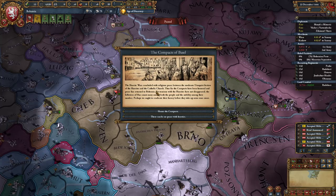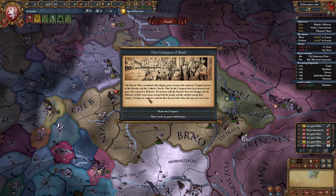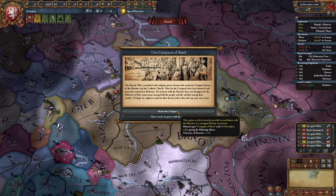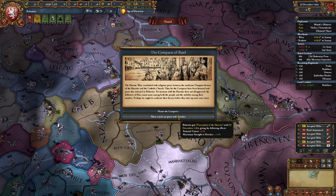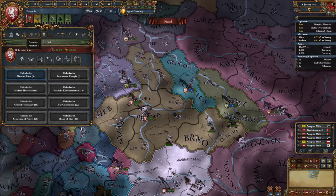The Hussite War is concluded with religious peace between the moderate Utraquist faction of the Hussites and the Catholic Church. The compacts have been honored and peace has returned to Bohemia, yet tensions with the Hussites have not disappeared. The followers of Huss count many among the people and nobility. We do get missionary strength versus heretics, but we'll have some national unrest, or we get tolerance to heretics. I'll go with the tolerance - I think that's fine.